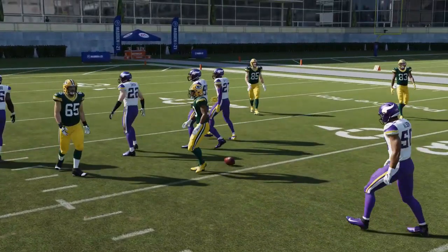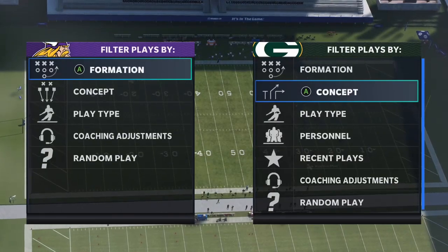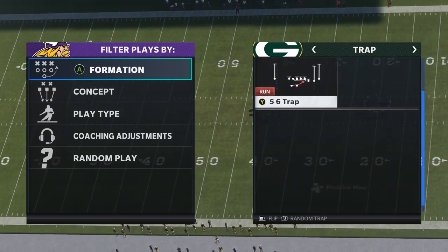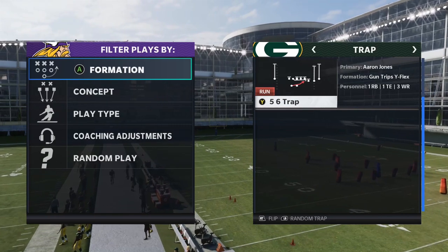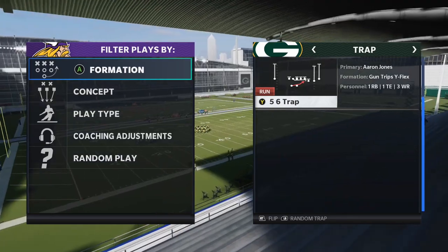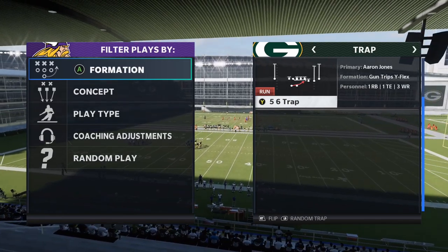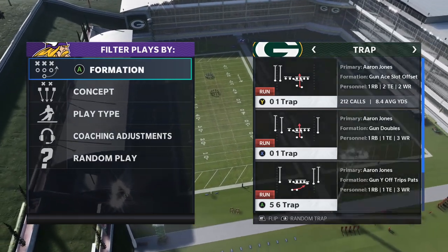Now let's transition to a different style of trap. The previous examples were all from the shotgun. There's no under-center trap in the Patriots offense, but there are wide traps — also known as 5-6 traps. These are really solid runs. You'll mainly face the wide trap when going against the spread offense, or against the U Trips meta, where players running Y Off Trips pass will commonly run it.